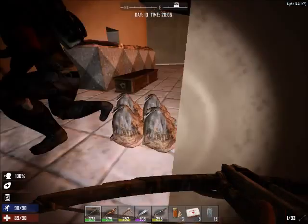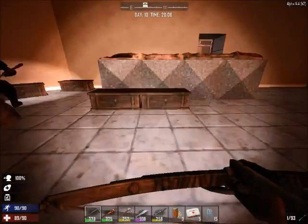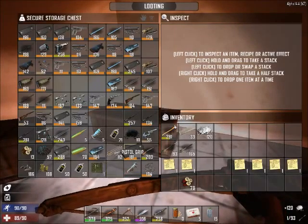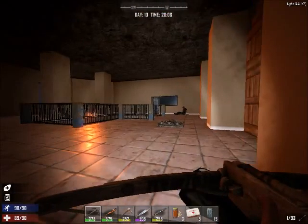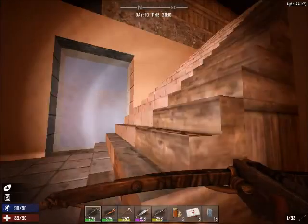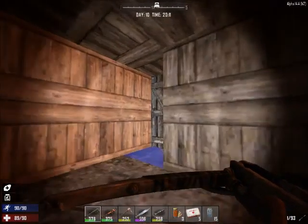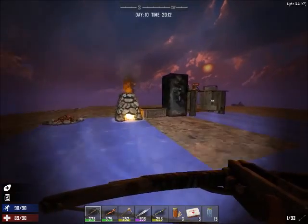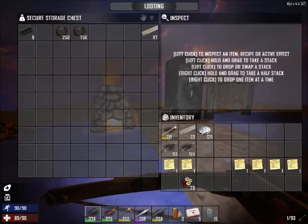I don't think we need any more paper — all that paper is going to disappear once I actually am able to make a ton of gunpowder, which I should try and make. What the heck is all this stuff? Where's the gunpowder — or coal? I got some upstairs, I'll go upstairs and grab it.